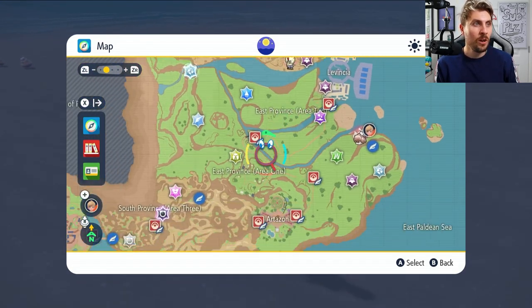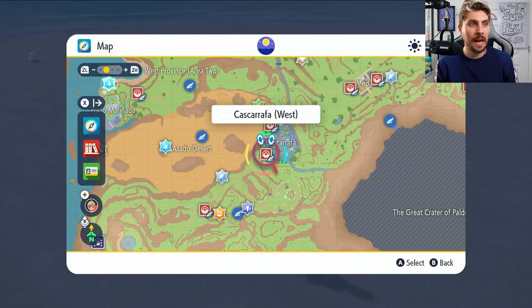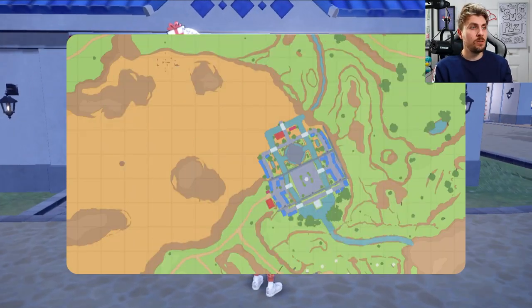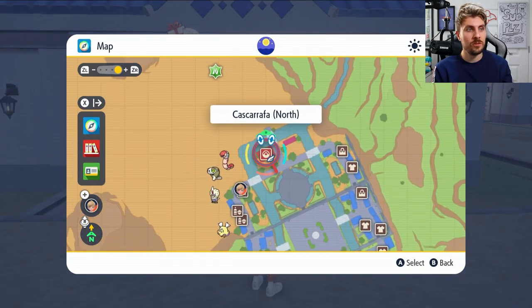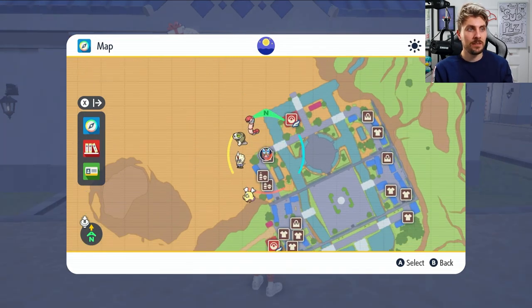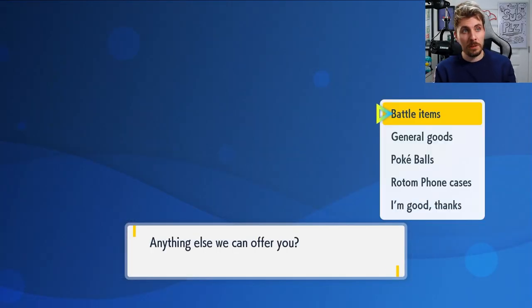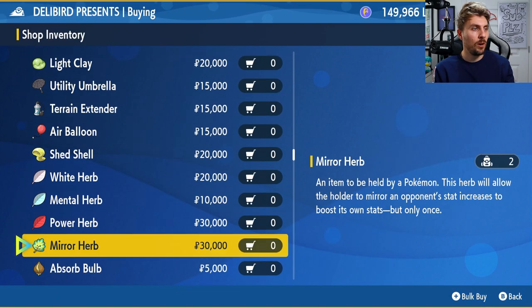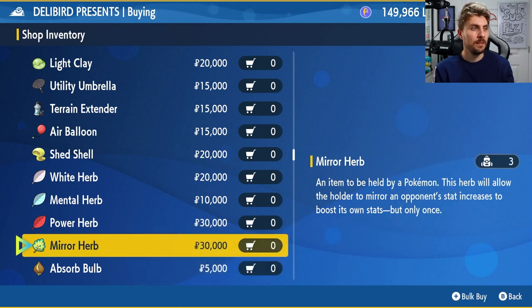It is super easy to do. On your map the first thing you're going to want to do is come and get an item from Cascarrafa City. Once you're in Cascarrafa City you want to head to the Delibird Presents stall, located just next to this Pokemon Center right here. You'll probably want to fly into this one so you can get to it a bit easier. Once you're here you're going to need one specific item. If you come into battle items and come down the list, we're looking for the Mirror Herb item.